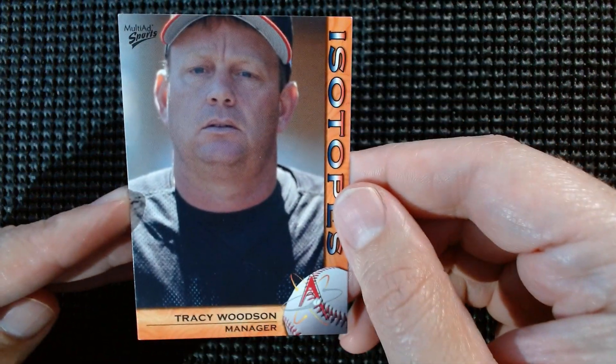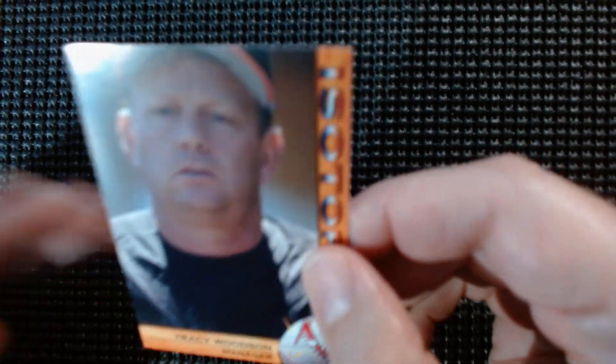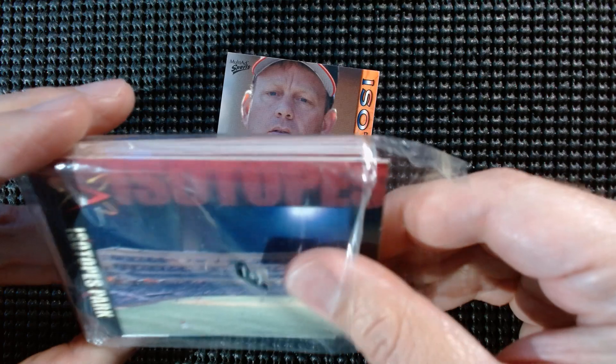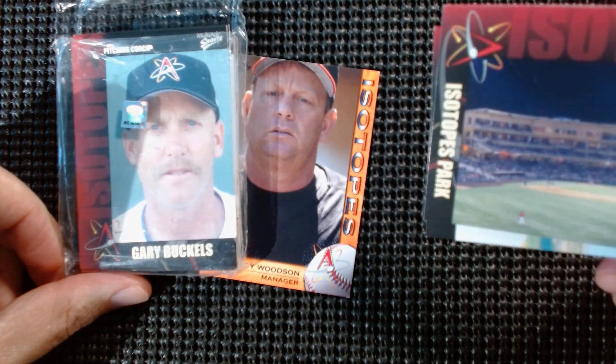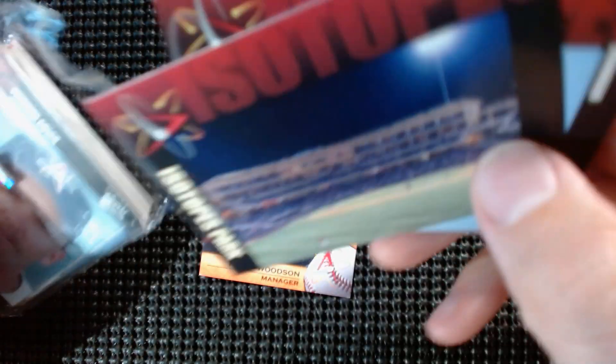Now the card stock on these is pretty flimsy, but here's Isotopes manager Tracy Woodson — sweet Isotopes logo there. That looks to be Multi-Ad Sports, so I guess that's the manufacturer. Pretty nice looking card. It's kind of the opposite of last year's — where last year they did a border without total borders, this year they did the opposite. Heavy border on this side, heavy border on that side. There's Isotopes Park for you.